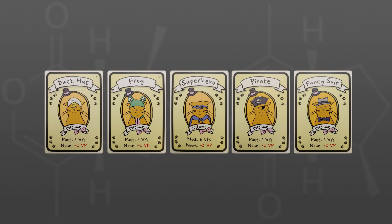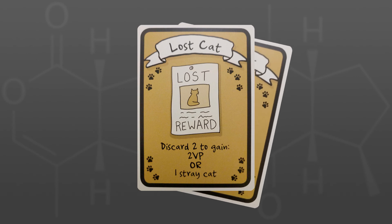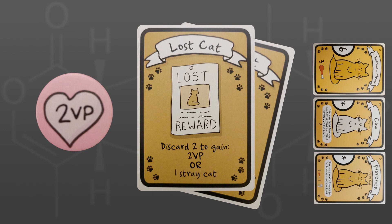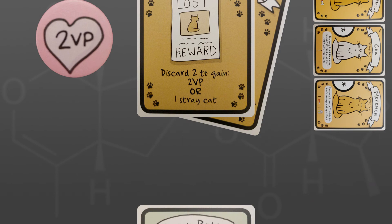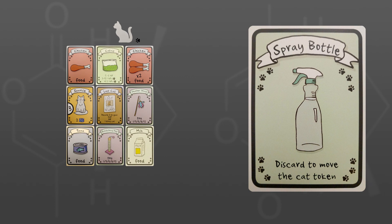Cat ladies love to dress their cats in costumes, and the cat lady with the most costumes will earn six points. Also, if you don't have at least one costume for your cats, you're going to lose two victory points. Next up are the lost cat cards. Players can turn in two lost cat cards to either adopt one of the three stray cats flipped over at the beginning of the game, or to obtain a victory point token worth two victory points at game end. You can repeat this as often as you have lost cat cards. Lastly, there are the spray bottle cards. Players play the spray bottle from their hand to move the cat token away from their desired row or column of cards, or to move it to a row or column believed to be desired by the next player.